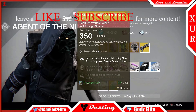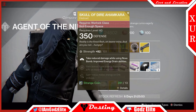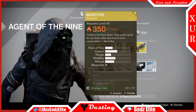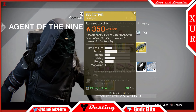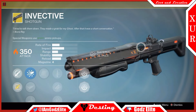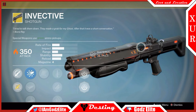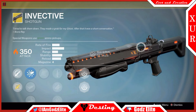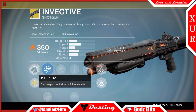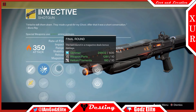I would highly suggest getting the Skull of Dire Ahamkara since I think it's a good Year 1 exotic. Lastly, this is one of my favorite weapons in the game — the Invective. I love this gun, I've used it so much. Back in Year 1 this gun and the Icebreaker were my go-to exotics along with the Gjallarhorn — that was my trio as far as weapons went. This thing has a lot of good perks: it starts off with Full Auto, so you've got four shots in the mag and Full Auto — how can it get any better? Well, you've got Final Round, so if you plan things out right...